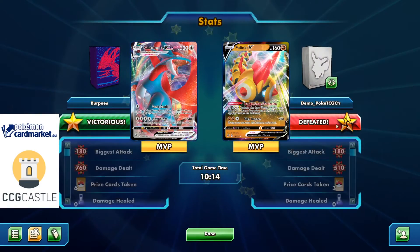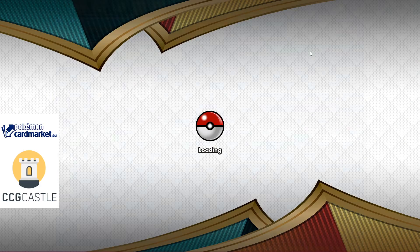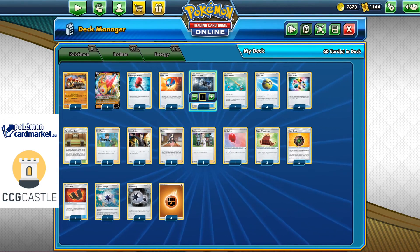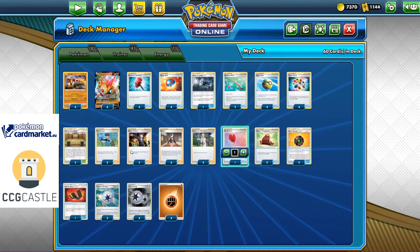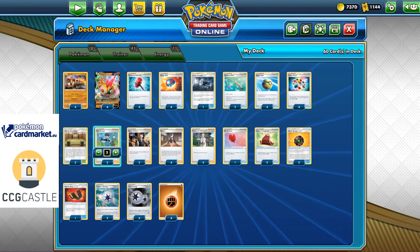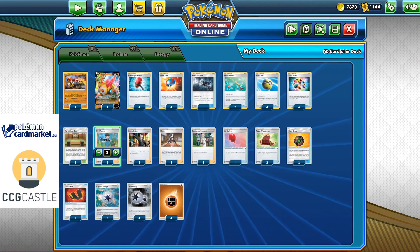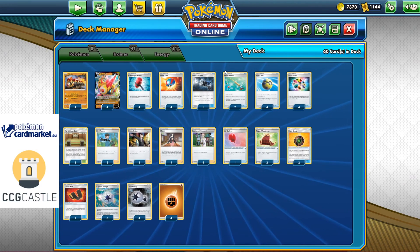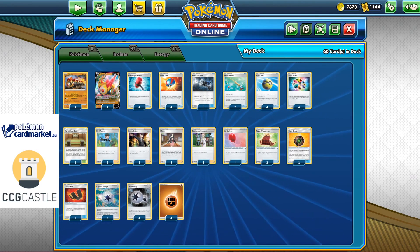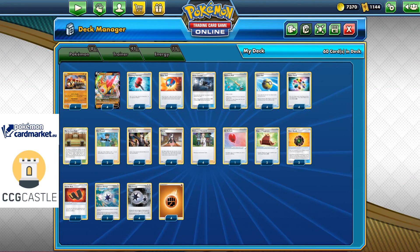That's the final conclusion for the deck — more draw support is what we need. I'll probably remove the Great Catcher and Air Balloon and add two more Bird Keepers, so four total, to switch between Pokemon each turn and draw three extra cards. That's it for today's video — I hope you guys enjoyed it. Make sure to subscribe to the channel and hit thumbs up. Thank you for your time, see you next time.